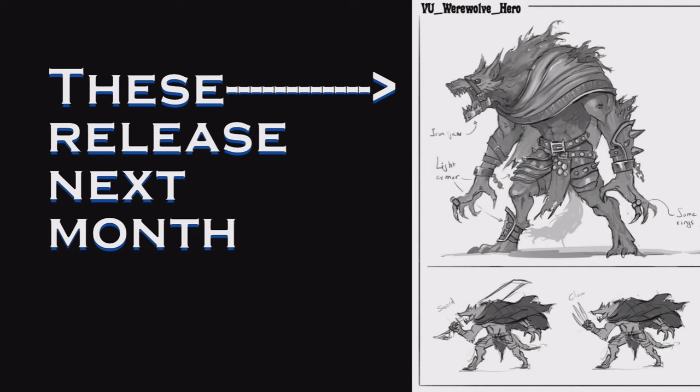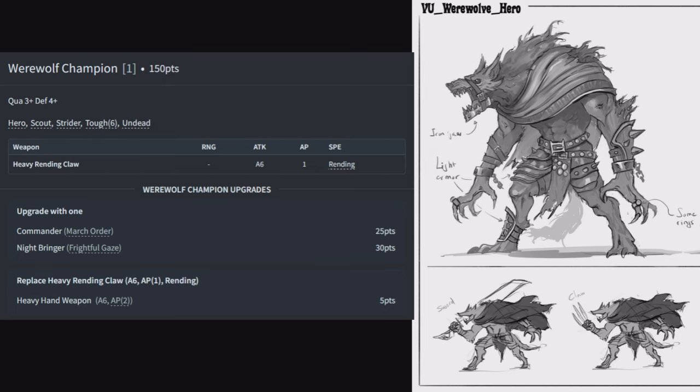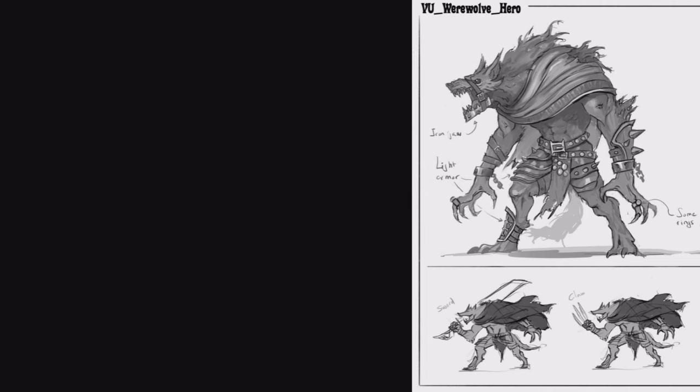First character: the Werewolf Champion at 150 points — Quality 3, Defense 4, Hero, Scout, Strider, Toughness 6, and Undead. He comes with a heavy rending claw for 6 attacks at AP1 with Rending. He can have March Order and Frightful Gaze. March Order lets him tell a friendly unit within 12 to move 6 inches; Frightful Gaze gives an enemy unit -2 to their morale test. You can replace the rending claws with a heavy hand weapon for 6 attacks at AP2.